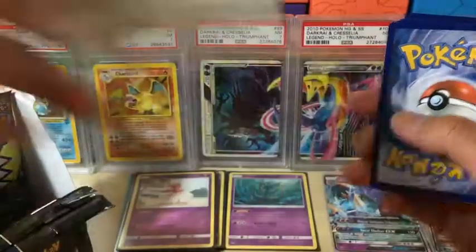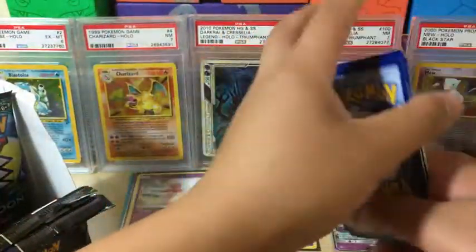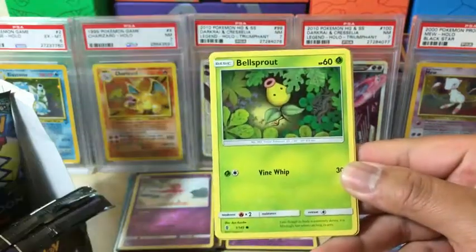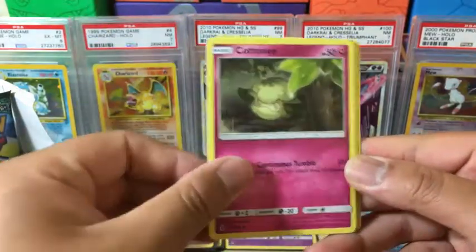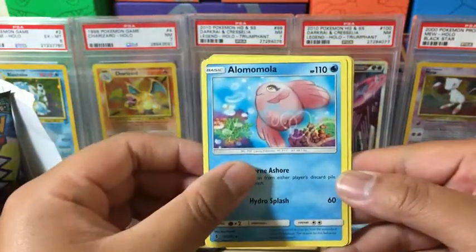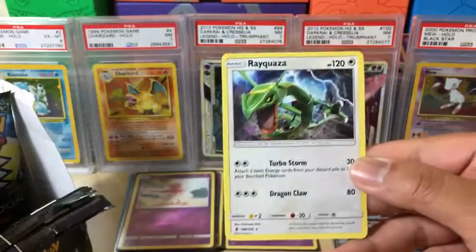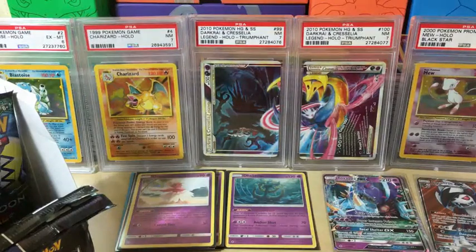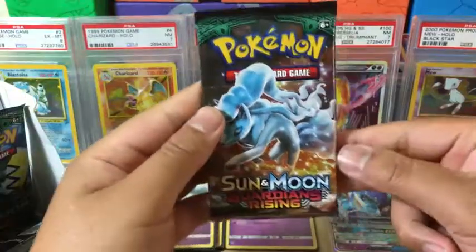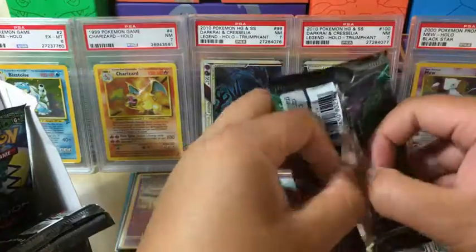Green code. Patrat, Gliscor, Bellsprout, Cottonee, Alolan Sandshrew, Darkness Energy, Marowak, Alomola, Enhanced Hammer, Altar of the Moon, reverse holo, and Rayquaza non-holo rare. If that was a reverse holo rare it's going to PSA — legendary Pokemon, if they're good, they go to PSA. Or if some Pokemon look pretty cute or the artwork looks good.